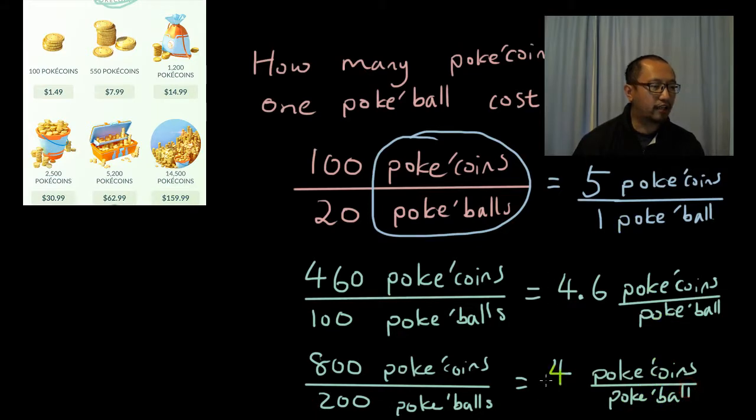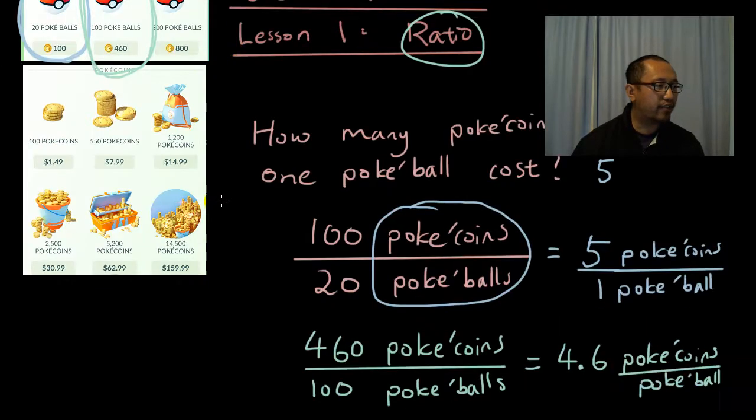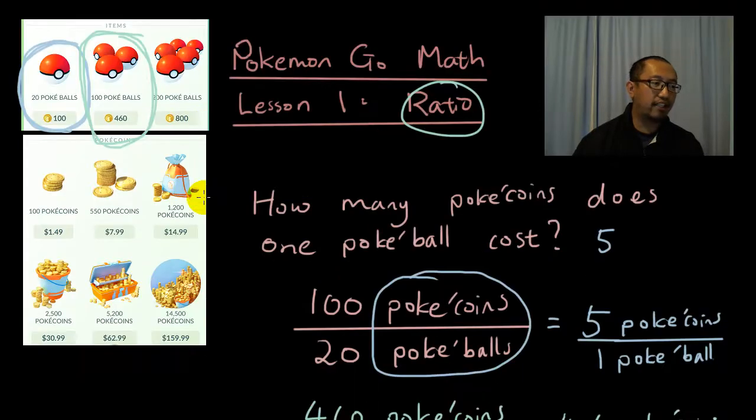So you can see it's going down — the more you buy, the less coins you spend on each Pokeball. You're spending only 4 Pokecoins on one Pokeball. Why is that? Because they want you to buy more — they want people to work out that it's cheaper to buy more Pokeballs so they'll use more coins to spend on them.